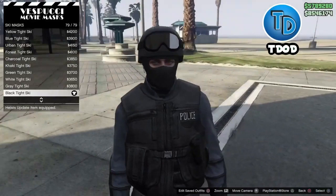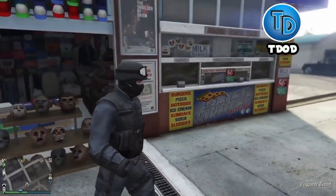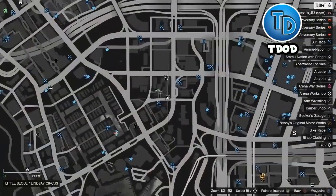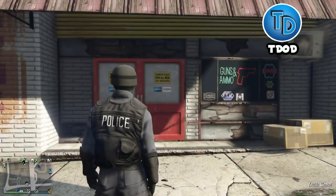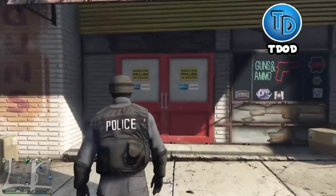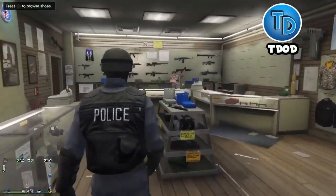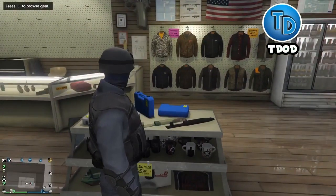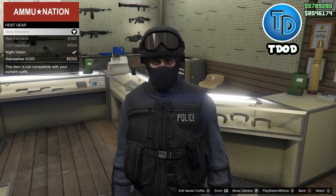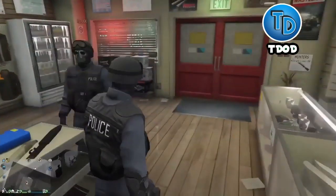From here, make your way to the gun store. I'm at the gun store now. You need to buy the earpiece — the one I have on my ear right now. Go inside and hit right on the d-pad, then go ahead and buy the gray earpiece. Now you're all set.